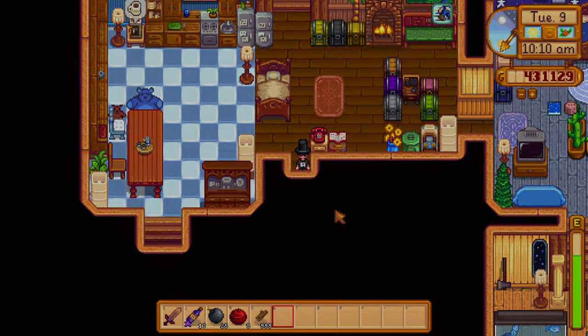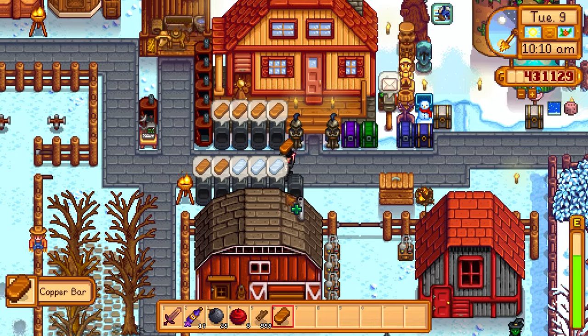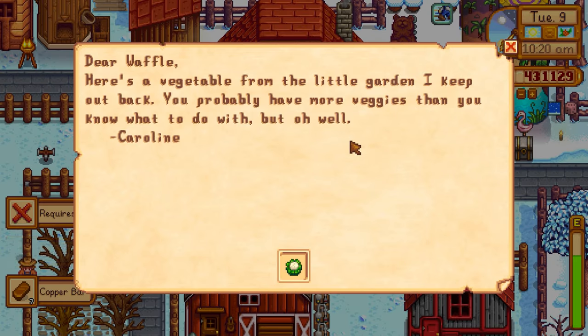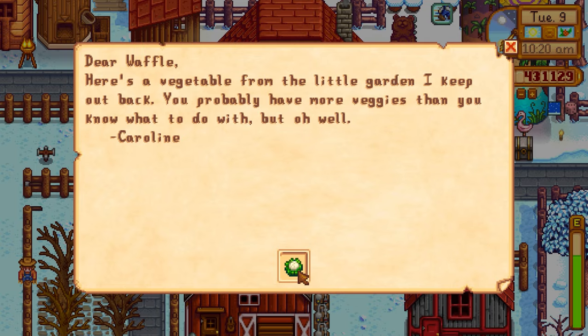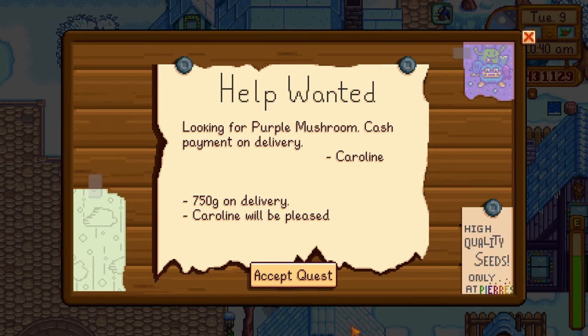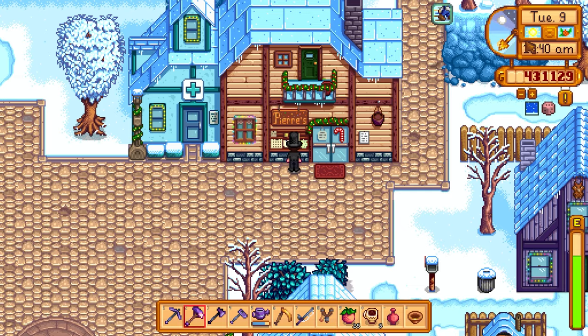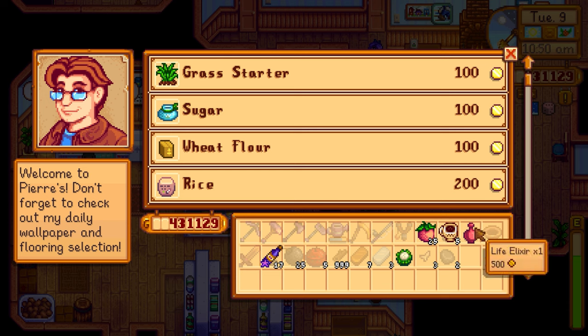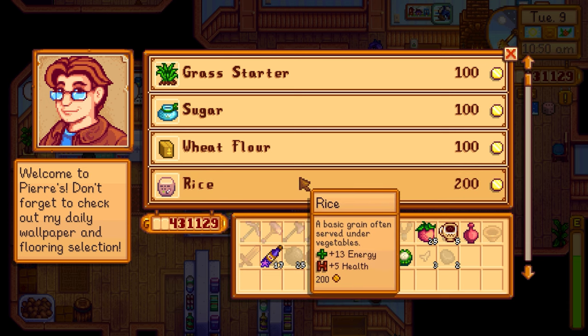There's stuff I was smelting overnight. Let's check these and check the mail. Caroline randomly gave me a cauliflower — 'Here's the vegetable for my little garden.' This is a new week so we have a regular special request down by Mayor Lewis's house. Caroline will be pleased with a purple mushroom — I think I have that at home, although I did just turn one into a life elixir last episode off camera so that kind of sucks.